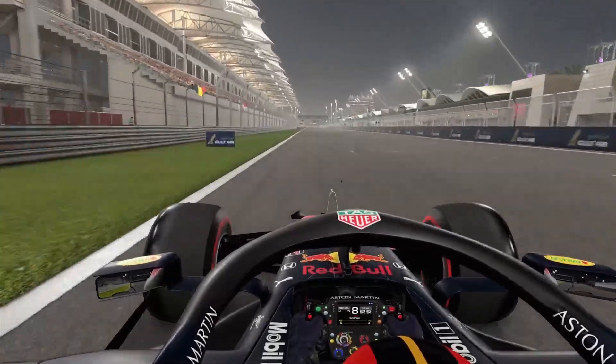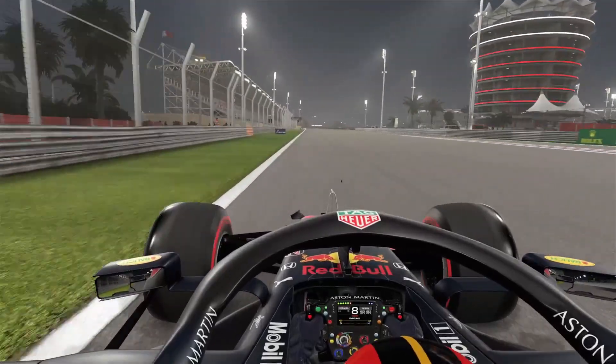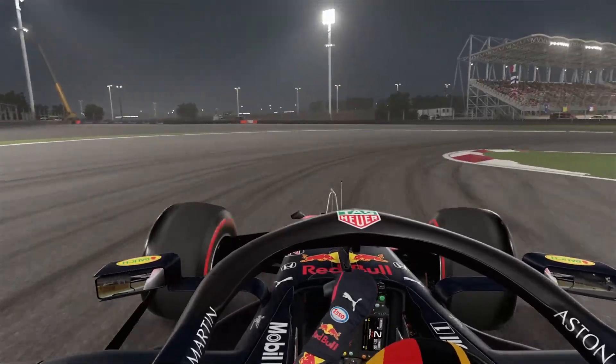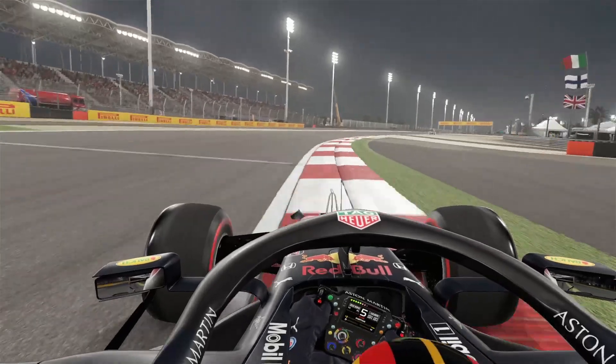So let's get right into it. We are on the front straight starting our lap, looking into turn one where you brake right before the 100 meter board, down into second gear, clip the apex but don't hit the inside curb, up to third then fourth gear on the exit, fifth gear full throttle.